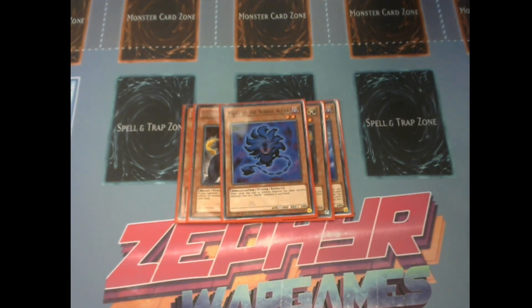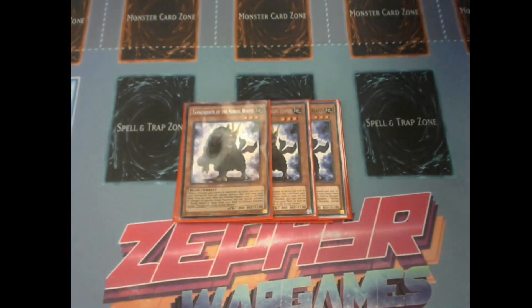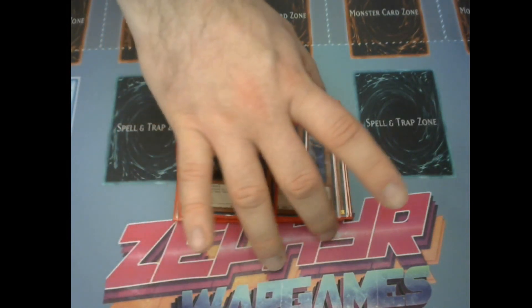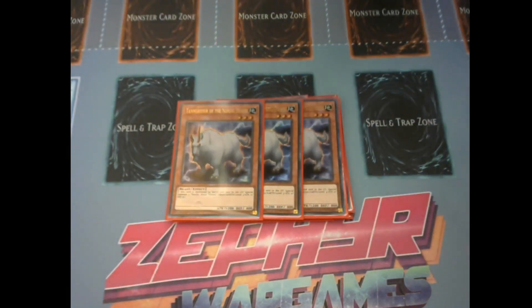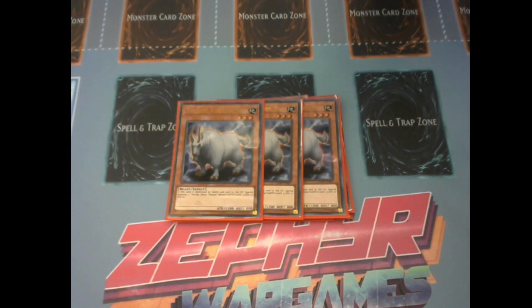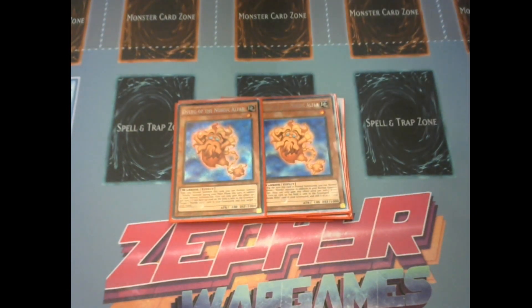Moving into the non-tuners, we're playing three copies of Tanngrisnir of the Nordic Beasts and three copies of Tanngnjostr of the Nordic Beasts. We're maxing out on three of these because they help us go into our Nordic Gods easily — two level threes plus a little Fortuna and you've got your Nordic God. They are the most consistent engine in the deck. We're also playing two Devoc of the Nordic Alfar, which is important for our Isolde play and is literally a one-card Nordic God on its own.